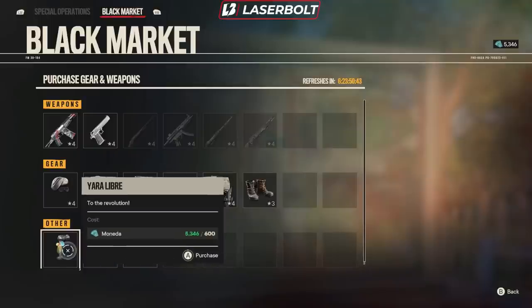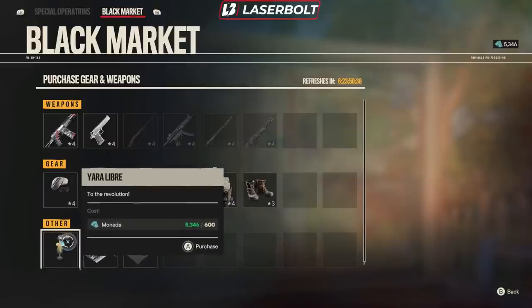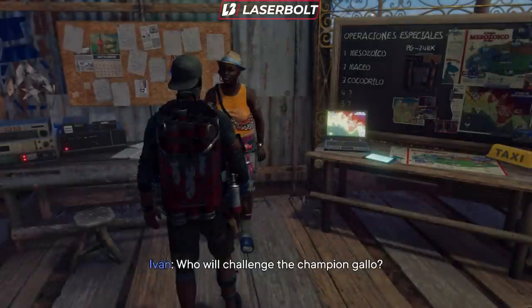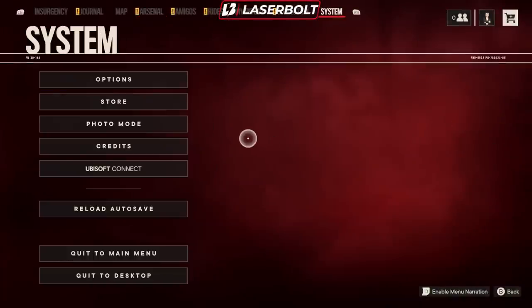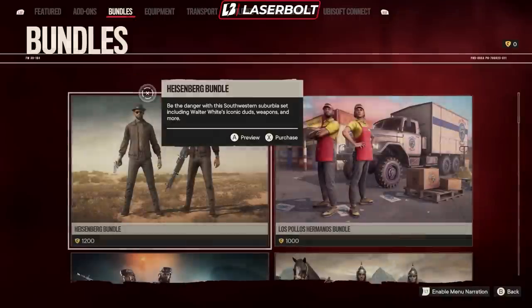You do have the Yard Libertad, which is a little shibby that we're able to apply — that's going to go on our car. And that is for the black market. Now let's take a look — do we have anything in the store, anything that got updated? Let's take a look at the bundles.